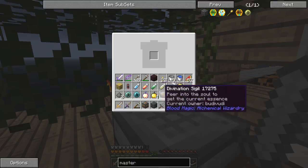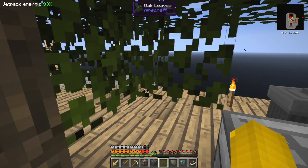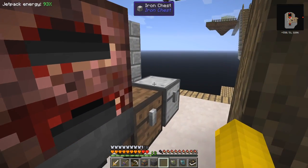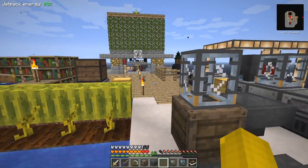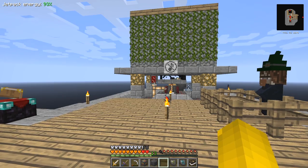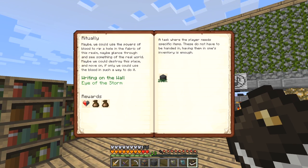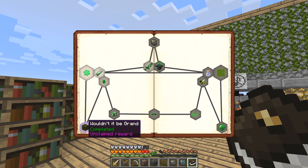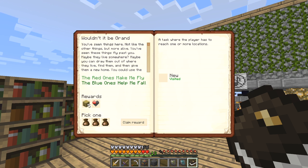I'm not going to do anything with those except throw them away, and put the apples in here to replenish my stocks. The next thing is to check the quest book again because I've got another unclaimed reward — that was where I made the scented hive. We'll claim the reward.